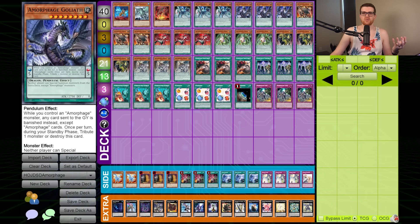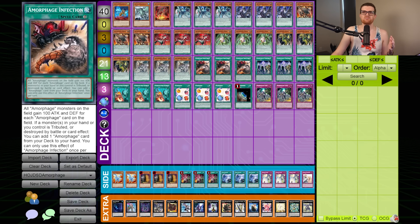All the Amorphages as Pendulum effects also have the effect that once per turn, mandatory during your standby phase, Tribute one monster or destroy this card. This is the balancing mechanism — if you have a monster on the field that's locking your opponent, you have to choose between either Tributing that monster and letting them Summon from the extra deck again, or removing your scale, and now you can't Pendulum Summon it back. There are ways to circumvent this, and that gets us to the Spell cards like Amorphage Infection. This is a continuous Spell that gives all Amorphages 100 attack and defense for each Amorphage card on the field, and if a monster in your hand or under your control is Tributed or destroyed by battle or card effect, you can add an Amorphage card from your deck to your hand. So if you have to Tribute in the standby phase with Infection up, you're able to replace that card and essentially plus — because it's a Pendulum monster, so it's going to the extra deck anyway.